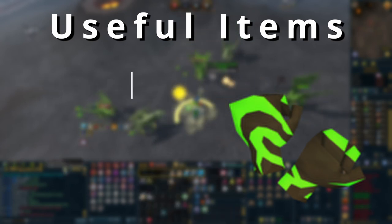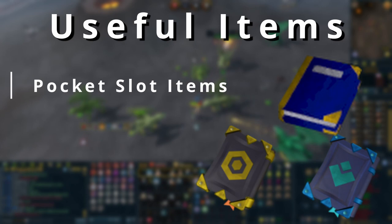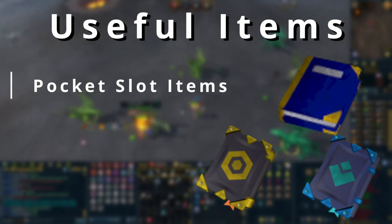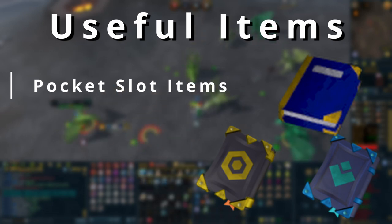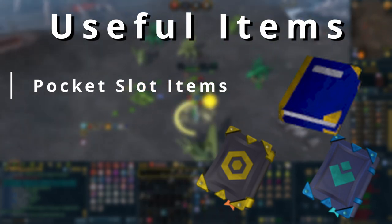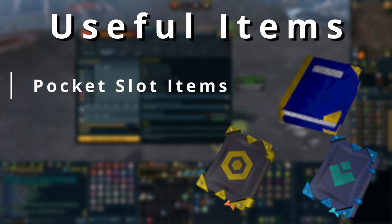Don't forget about your pocket slot. I see a lot of people getting into PvM who aren't using it, or bring a god book but don't charge it. Using god books, Scrimshaws, or any of the new books from God Wars 3 is incredibly good and can be quite expensive depending on which one you want. The Book of Wen is still pretty expensive but absolutely worth it. For those very early on in PvM, a Book of Zaros is incredibly cheap to keep running and the book itself isn't that expensive either.